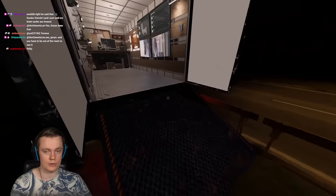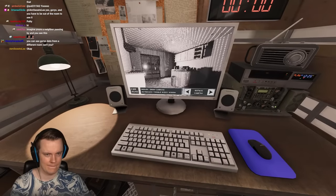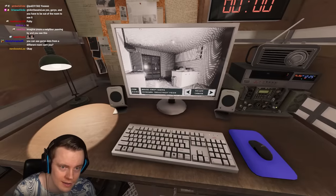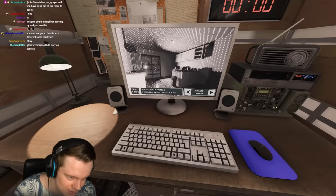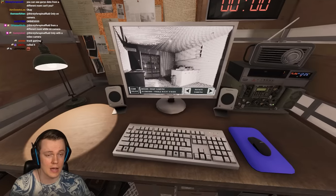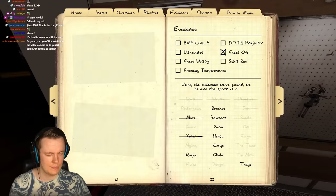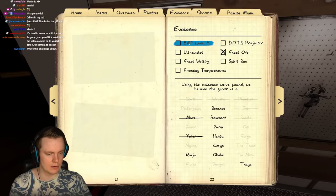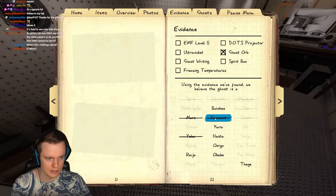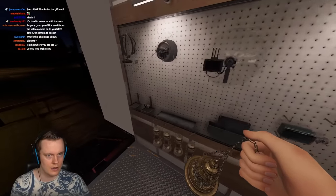If it is a Goryo, it can't change ghost rooms so we should get it fast. Wait — orbs! That changes everything. Never mind, it's not a Goryo. That's surprising — I swore I checked for orbs before. It could still be Dots obviously. It's probably EMF or something, so it would be a Raiju or Obake. We just need to do a hunt test. It's not a Revenant and it's not a Thaye.